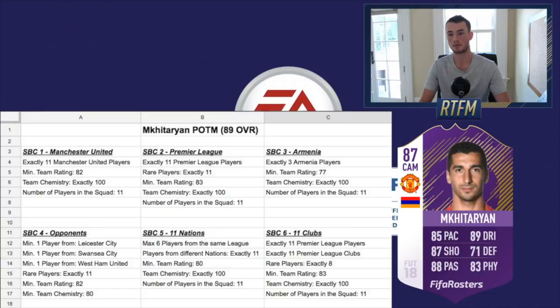Another potential requirement for Mkhitaryan specifically is an Armenian squad at around 77 team rating with one to three Armenian players. There are only about six to eight Armenian players in FIFA, so this is an outside chance — but people will price-fix Armenian players, so if you can get one early and sell into the hype a day or two before the POTM releases, that's a good play. You could also see an opponents requirement featuring teams Man United played: Leicester, Swansea, West Ham at an 82 rating.